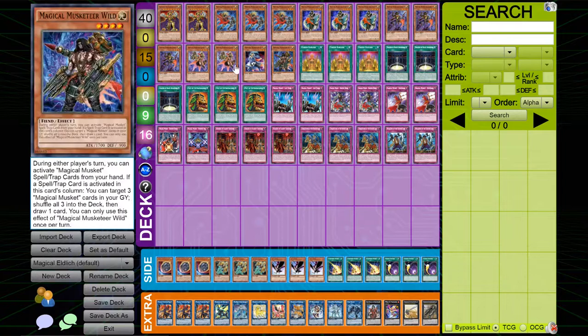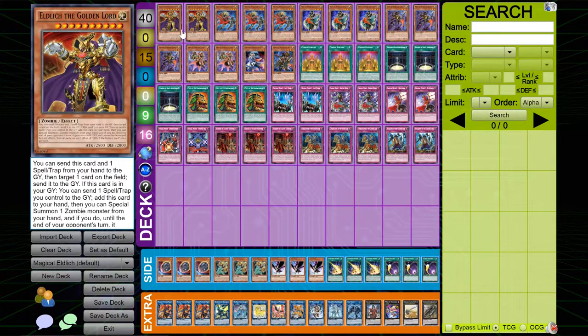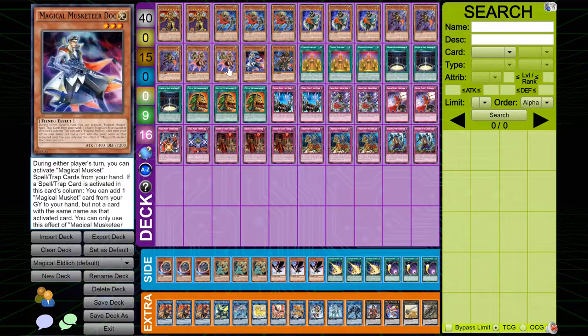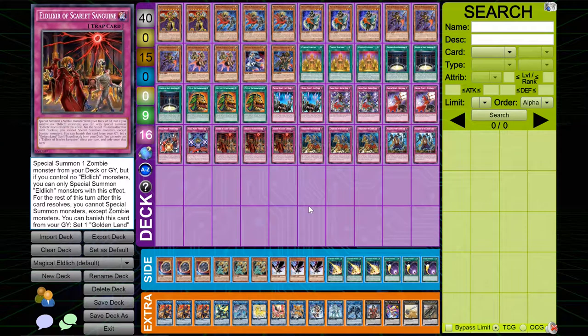I'm really thinking about cutting the Eldlich engine completely, because Magical Muskets are what makes this deck good. Nobody really understands how strong they are. They saw some brief play back in 2019 when they first came out, but everybody underestimates them. A lot of people have been experimenting with Magical Musket Time Thief — shout out to Jamothi Yu-Gi-Oh, who featured it in his top five rogue decks. But I prefer the more controlled playstyle. Magical Muskets can honestly be splashed into anything as long as you have a compact engine.